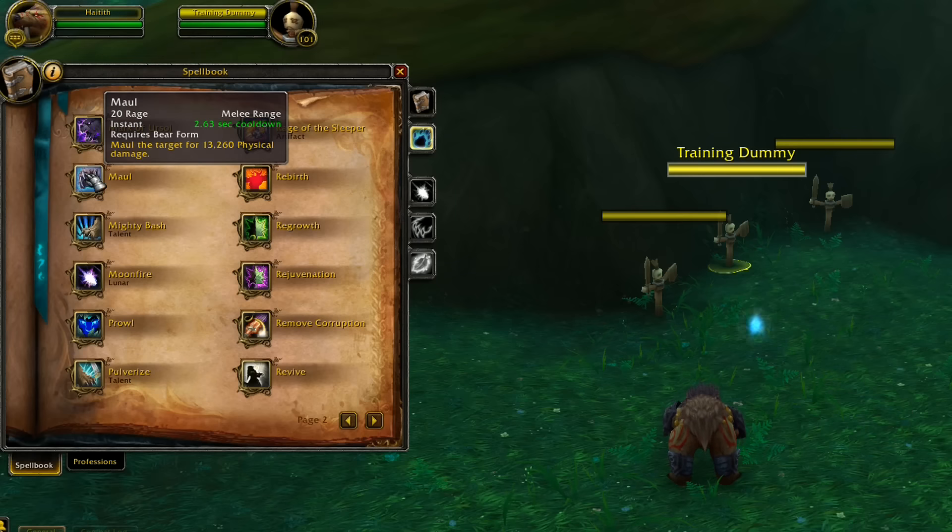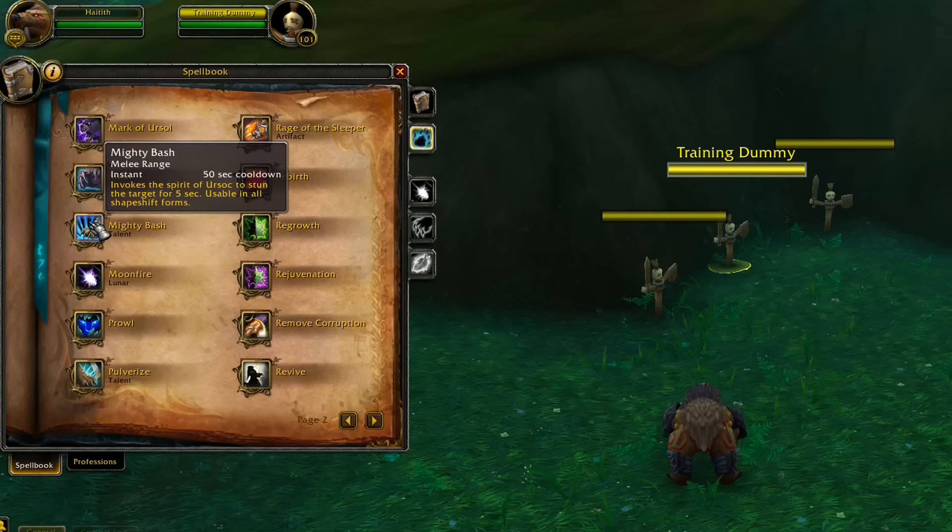Maul is very weak — it almost feels like it's just there as a rage dump. With the way rage is built on the bear it's not a solid choice, and honestly I never ended up using Maul in most of the dungeons I ran.